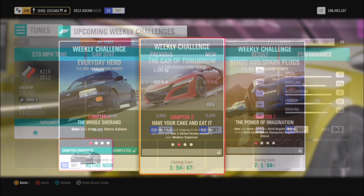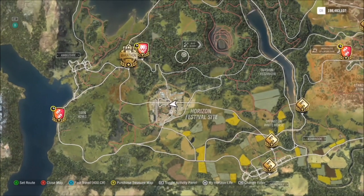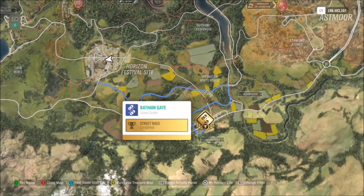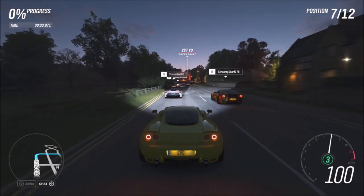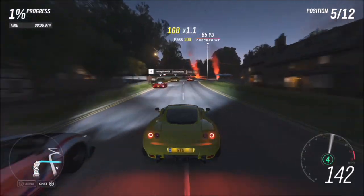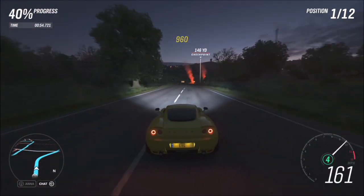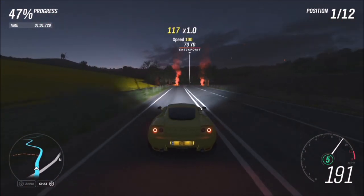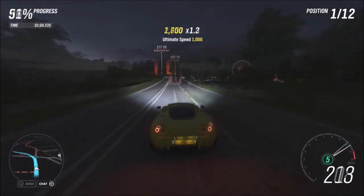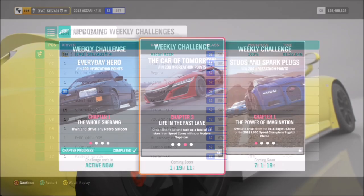The first challenge wants you to win three street scene events. I always go for the Bathurst Gate one at the very bottom, but there are plenty to choose from. The best thing is you can do it on whatever difficulty you want — since this isn't a festival playlist event, you don't have to set driver assists to highly skilled. The Ascari tune is actually a solid racing car; it takes corners well and has sharp braking.